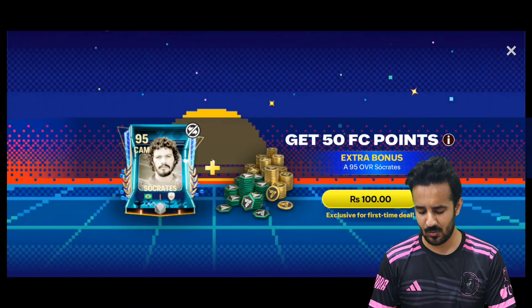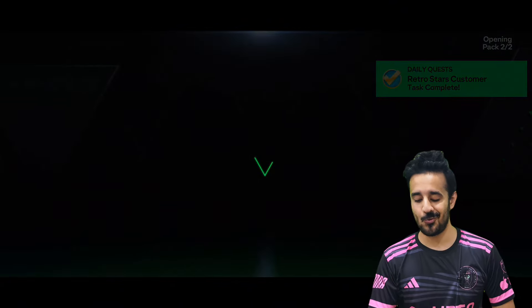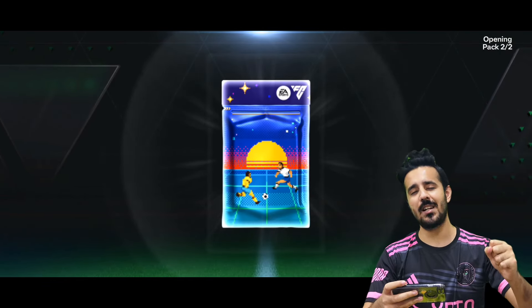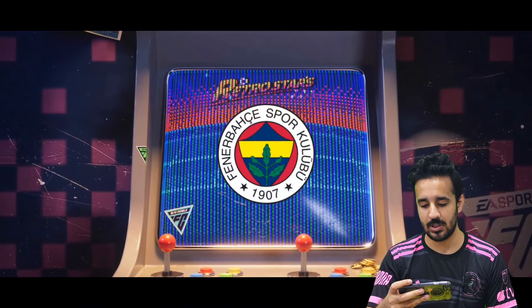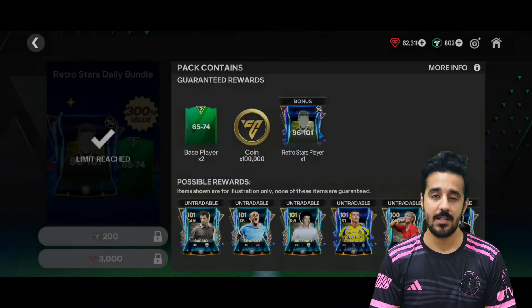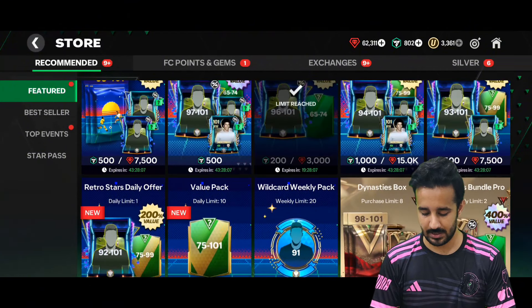You can see all these packs available. Let's go to the store packs — I'll open 3,000 gem packs from the Dynasties and Retro Stars events. The first pack gives us a bonus untradable player from Serbia, a left winger — we got a 97 rated Tadic. Not bad, still a decent start.